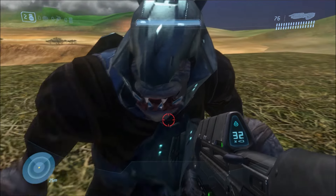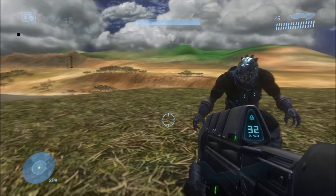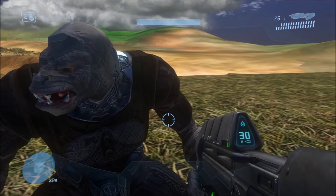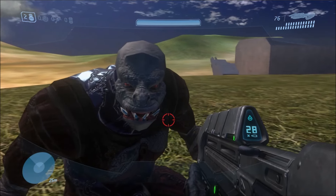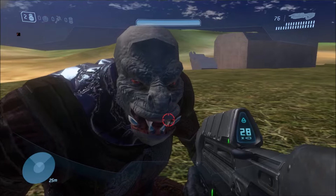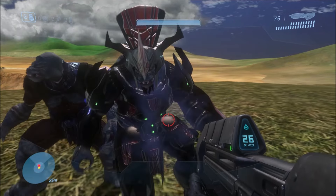The first ones we're taking a look at are the Brutes. These Brutes are actually from the Delta build — I do recognize these, and if you've seen my video on the Halo 3 Delta build before you might recognize them as well. What's mainly different about them is that they had different faces back then — kind of like a cross between Halo 2 and Halo 3 Brutes. They've obviously undergone quite a few changes since then, but this is the best look we've had yet at them.